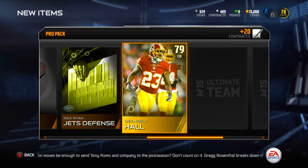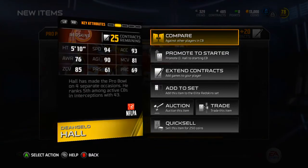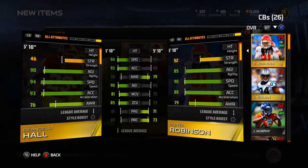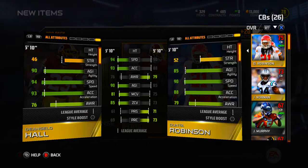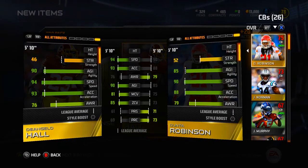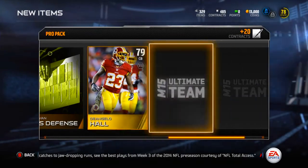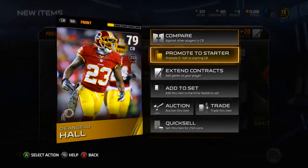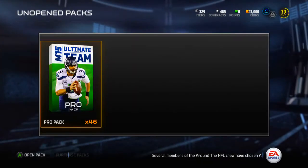DeAngelo Hall - that's pretty good, a new cornerback. Comparing him to Danta Robinson - yeah he definitely will be the starter. DeAngelo Hall pretty much beats out Dante in almost every category. Dante is okay but he'll be our second cornerback, and DeAngelo will be our first. Definitely needed a new cornerback and I got one. Promoting him to starter right now.